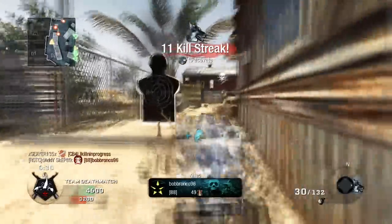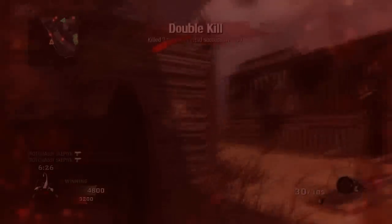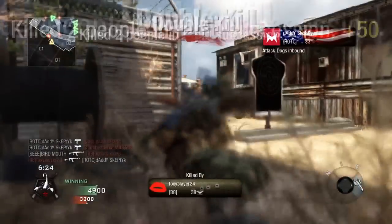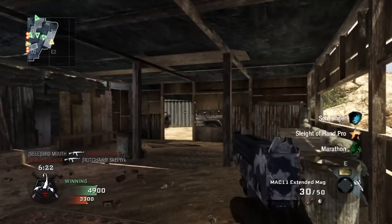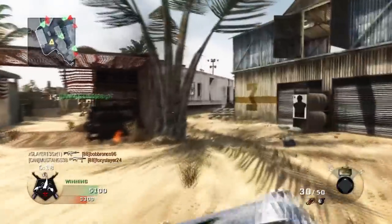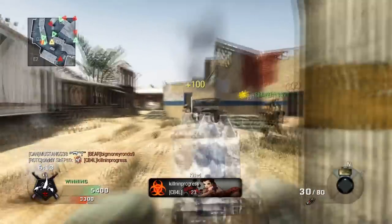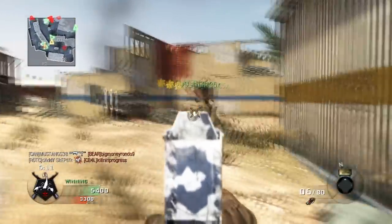This guy just got owned because he's hiding in the corner without being aware of what's coming around it. If you want to be a corner camper, be aware. I'm not saying I am a corner camper — this whole map is pretty much about rushing — but things always don't go the way you want in Call of Duty.